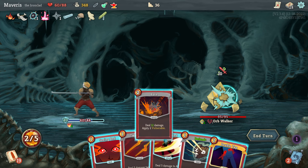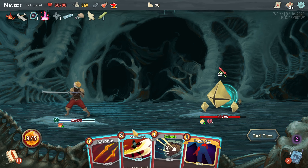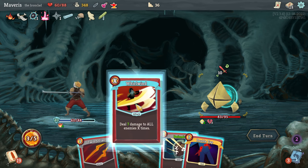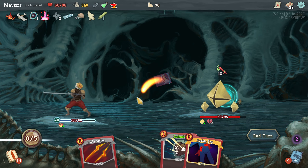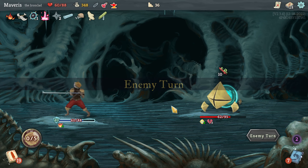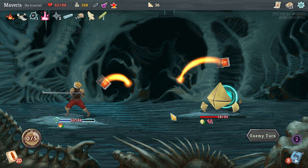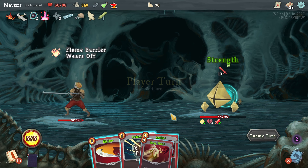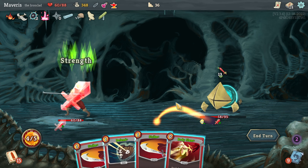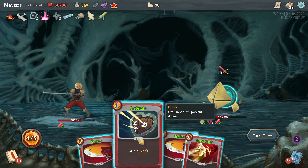Bash. Seeing red. Same difference there. I could spot weakness here. Spot weakness may actually have some uses now that I've got a lot of energy.